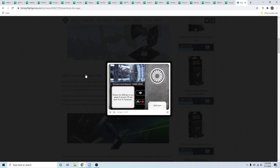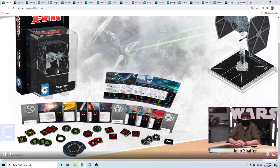I believe it gets blue three-banks and three-straights, and then it gets calculate on its bar — barrel roll linked to calculate. Do you think the other configuration will have a different link? It might be a more offensive setup, like blocking-to-calculate or something crazy. I think there will be a speed configuration and then a slower, more shoot-things kind of configuration.